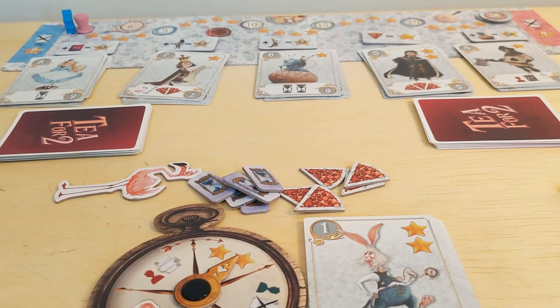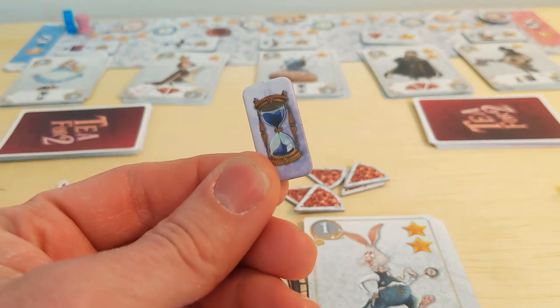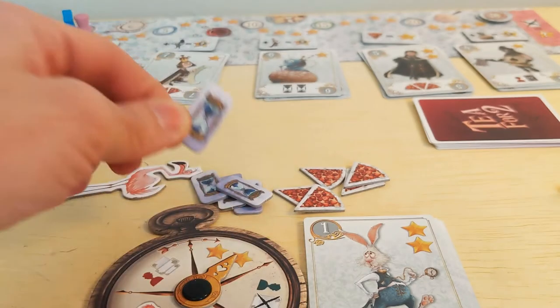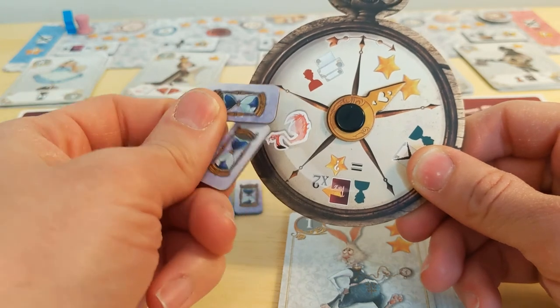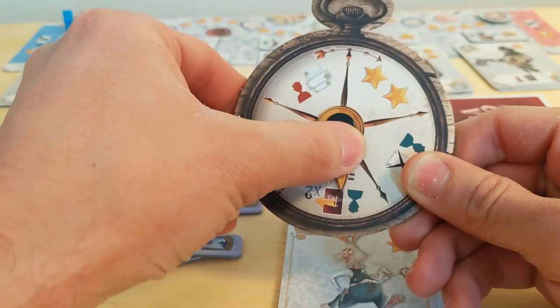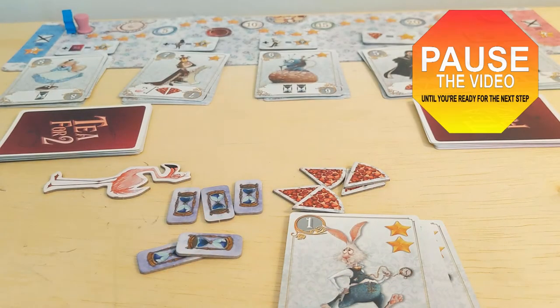Congratulations to our first duel winner! There will be many more duels, so you'll both have plenty of choices to make as the game continues. You may be wondering what the point of the hourglasses is — now's the time they become relevant. After winning a duel and choosing how to use your victory, the winning player also has one more opportunity to discard one or more hourglasses and move the pocket watch's hand that many spaces clockwise. The space it lands on will activate its effect — this effect only occurs when you discard at least one hourglass. So our round one winner, if you gained any hourglasses from a character action, you can choose to discard one or more now and apply the pocket watch effect. Pause here if you'd like to take a moment to make the decision, and don't worry about pausing if you have no hourglasses or you don't wish to spend any this turn.